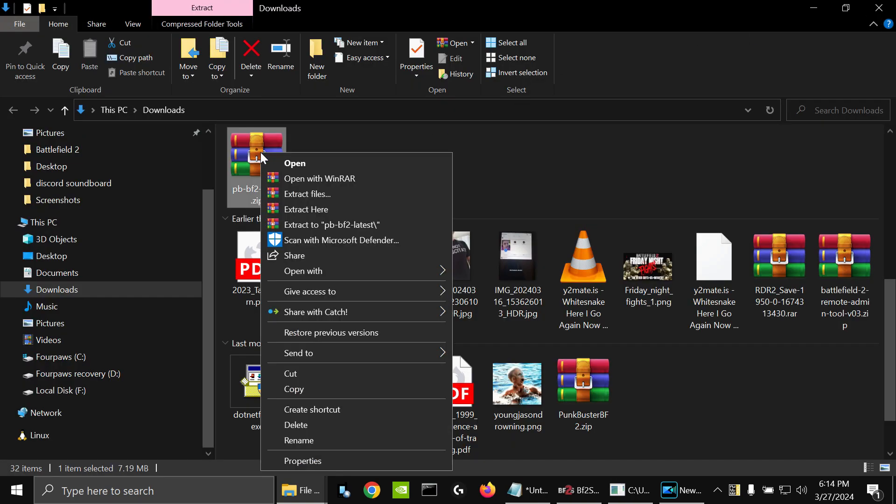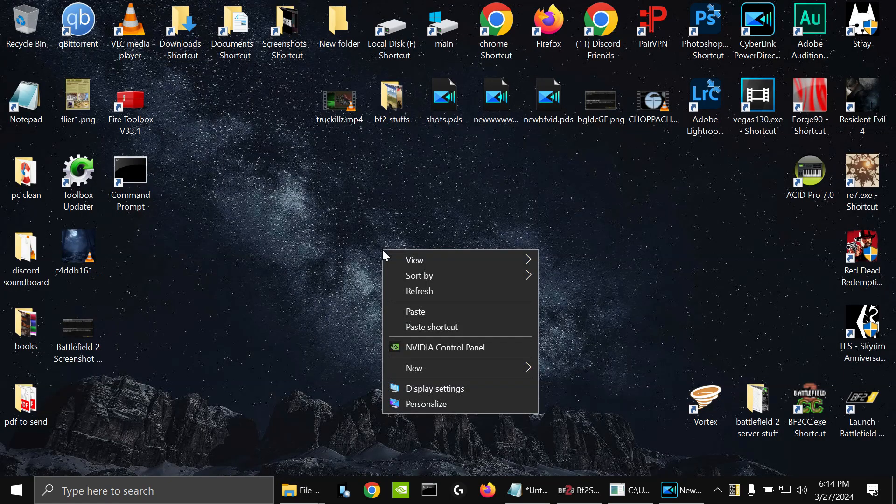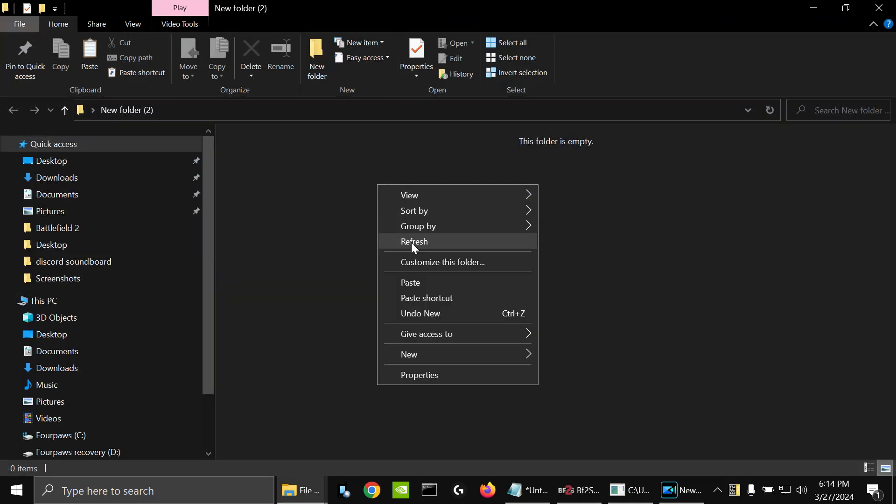You want to right-click, copy this, then right-click on your desktop, create a new folder, open that folder, right-click, paste.